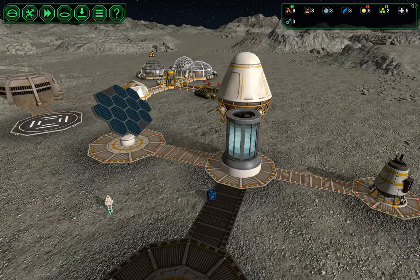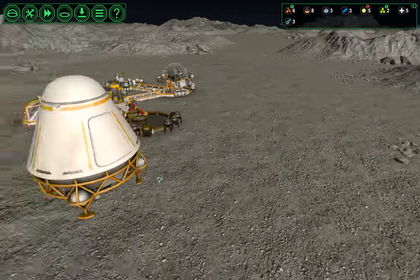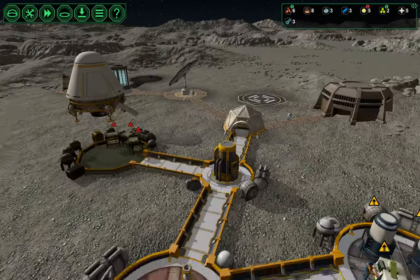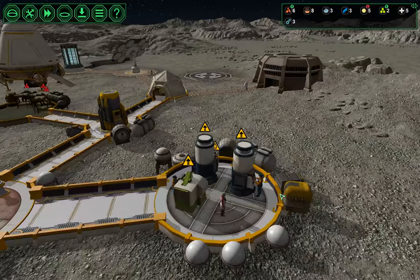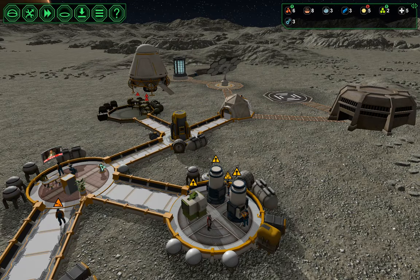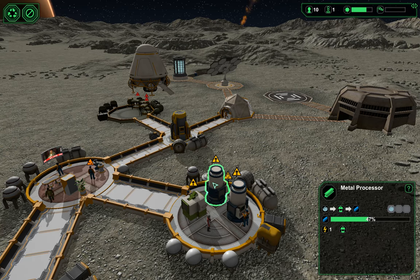Darya, get back inside — you're our only engineer. If a solar flare comes, we're in trouble. We're still okay either way. Why are you thirsty? Go get a drink. Do we already need to start needing more water?